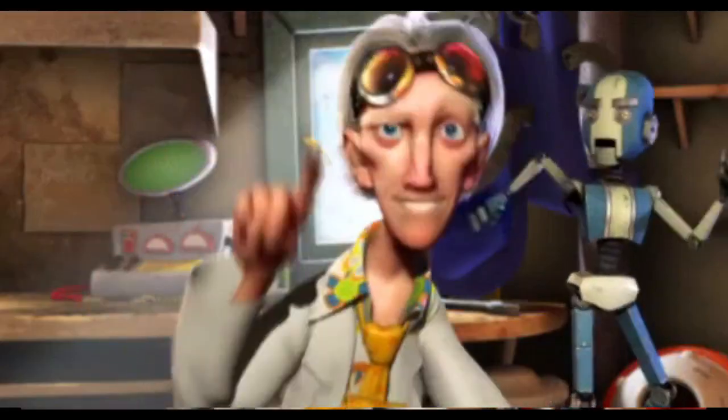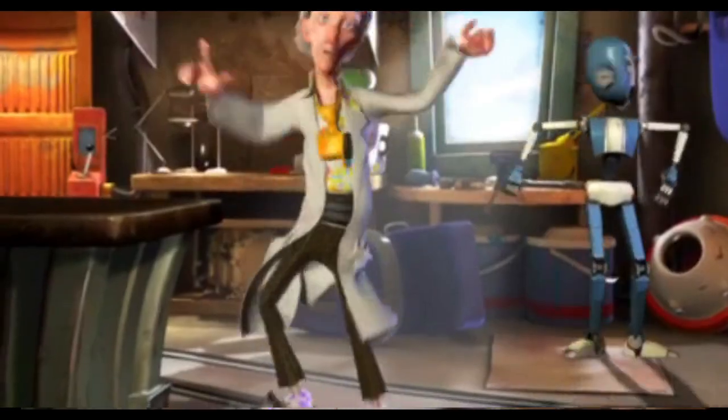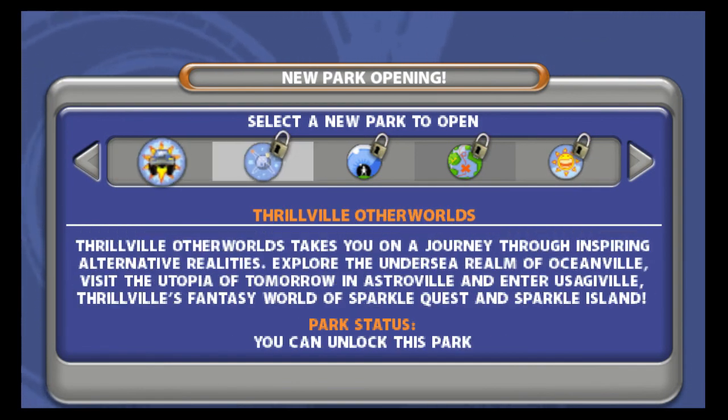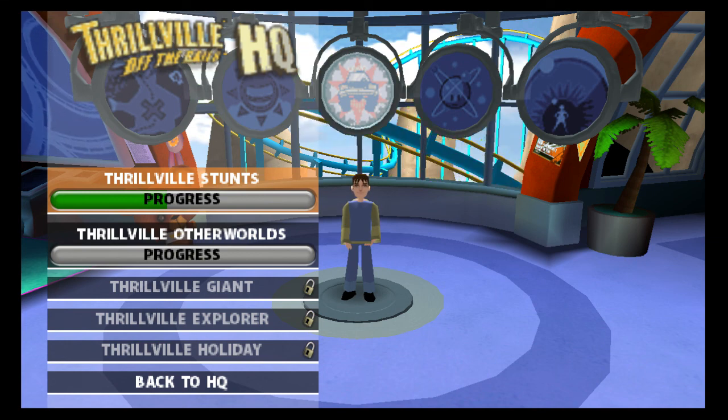We're break dancing for joy - you can now open one of three new thrill builds: Giant, Other Worlds, or Explorer. Have fun choosing! We can already open another park and we haven't even done much here. Oh, now we can do Coaster Tron - I don't want to do it yet. I'll just do everything eventually but I'm not going there yet. I'll see you guys next time - next episode we actually still work on Thrillville stunts. We haven't even left the first area yet, so maybe I can go somewhere else next episode. See you guys!